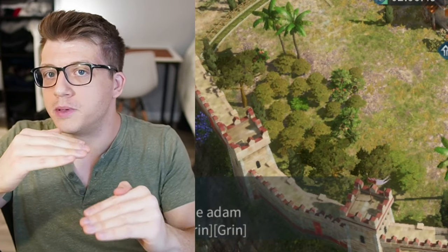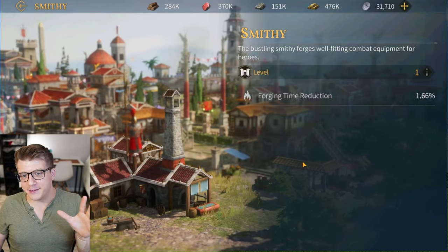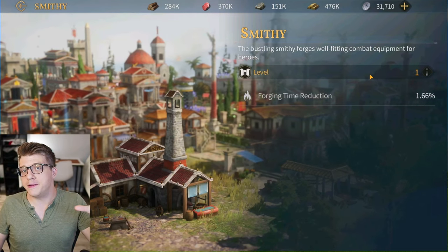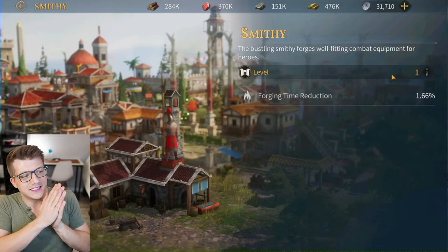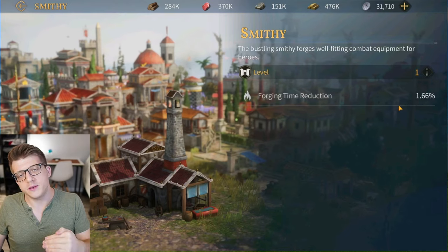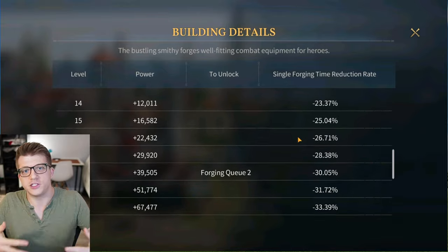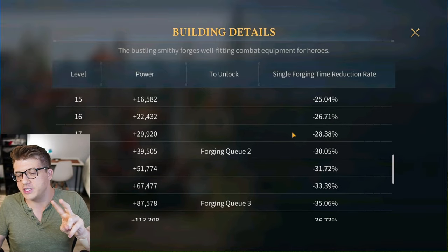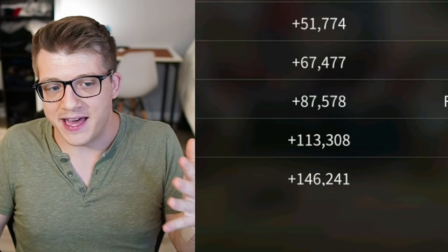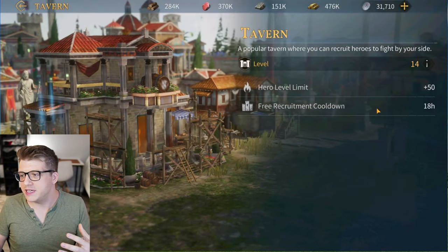Those are the top three buildings. The next tier of priorities starts with the Smithy, which is very important to upgrade. Upgrading your Smithy reduces the time it takes to forge equipment for your heroes — the faster you forge, the more chances you'll have to get good equipment. It also gives you additional forging queues so you can forge more things simultaneously. That's going to get you more equipment overall, making it a strong priority.